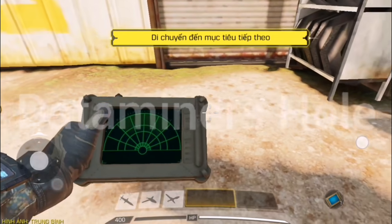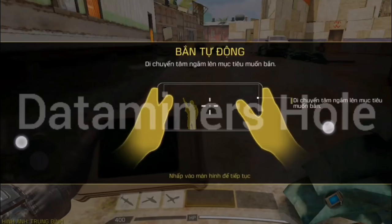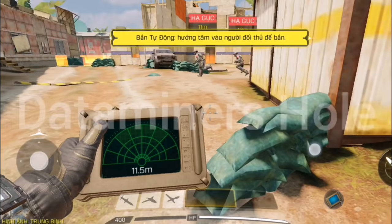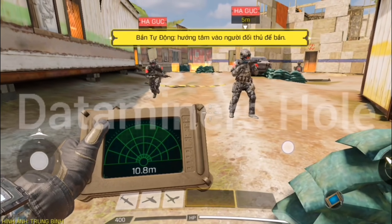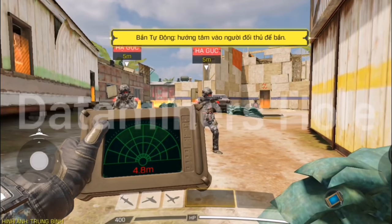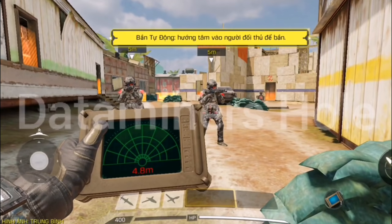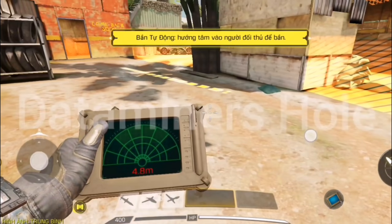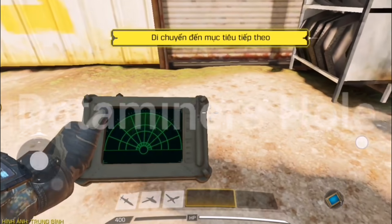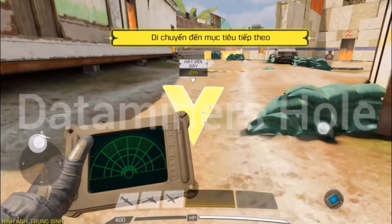Right now on the screen is the gameplay of the heartbeat sensor. Basically what happens is you pull out a tablet, and on the tablet it pulses. As it pulses, if there is an enemy nearby it will pick up that enemy and display them on the tablet as a dot, giving you a rough indication of how far they are from you in meters, and also showing their position on the tablet.